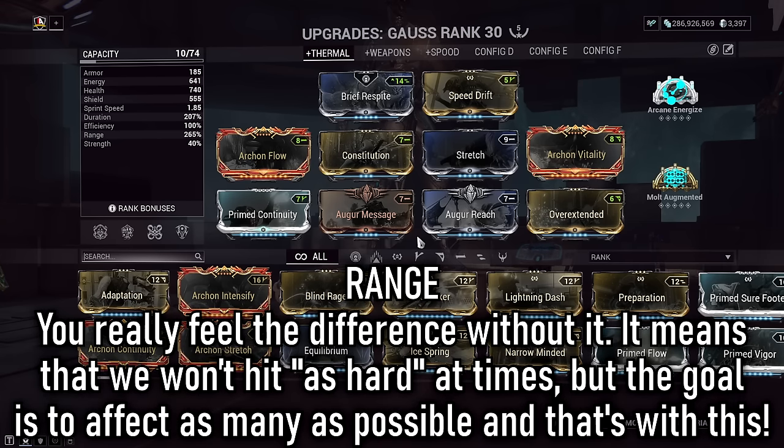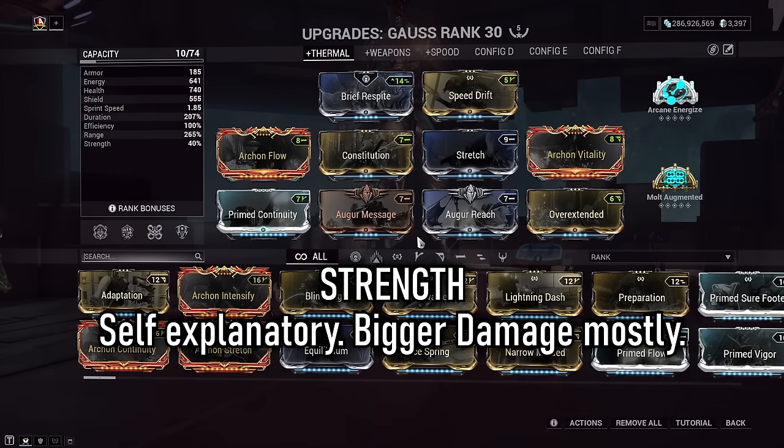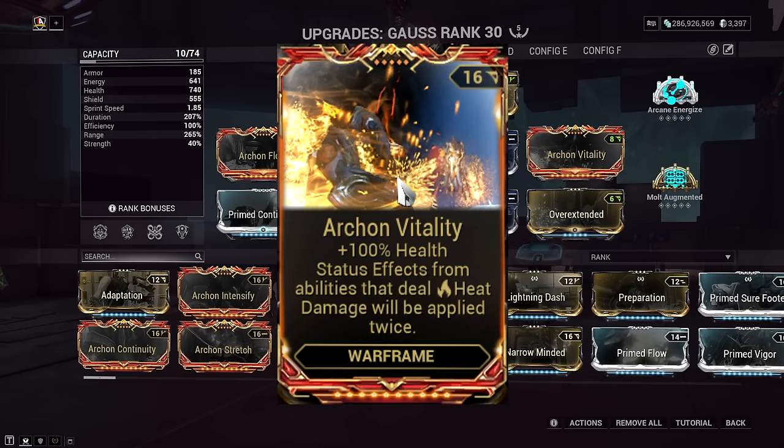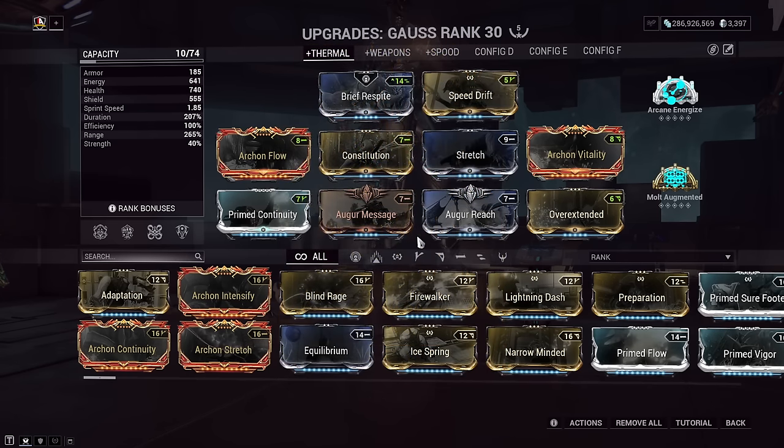Range is something you can juggle depending on your goals — I wanted to cover larger areas but had to sacrifice a bit of damage for that utility, which I felt was worth it. Strength packs a hell of a punch but I believe the utility is too good to give up, so mod at your own discretion. Adding Archon Vitality scales heat procs in a two-for-one deal; the extra health combined with Kinetic Plating's damage reduction gives great survivability.